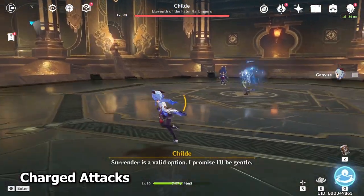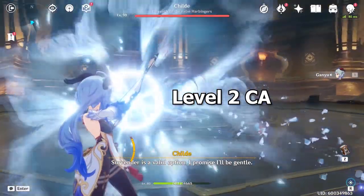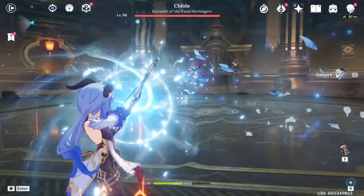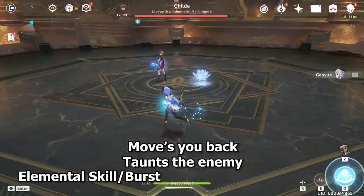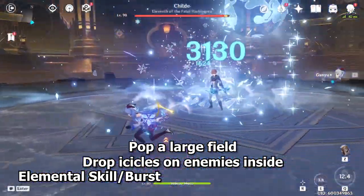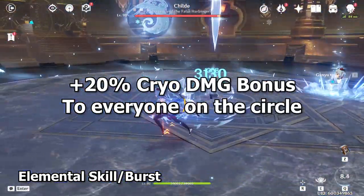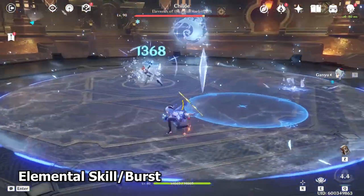The basic of playing Ganyu is very simple. You just want to use your charge attack and make sure you hold it to level 2, which will give you a very high bloom effect and do a very good amount of AoE damage. Your elemental skill will move you backward a little bit and will also taunt the enemy to attack it. Your elemental burst will create a very large Icicle field that will continuously drop Icicles. Standing on this field also gives you 20% cryo damage, so make sure that you are standing in the field when you're attacking if you do have the field up.